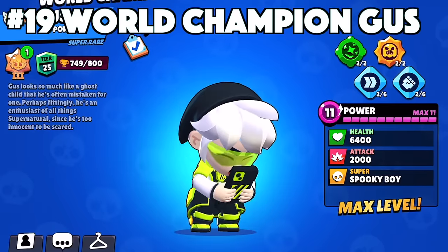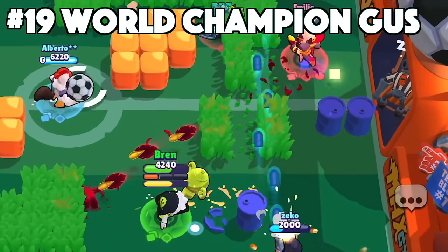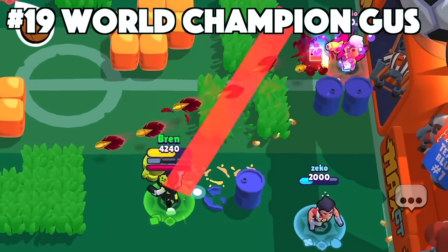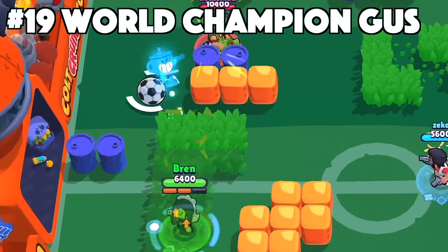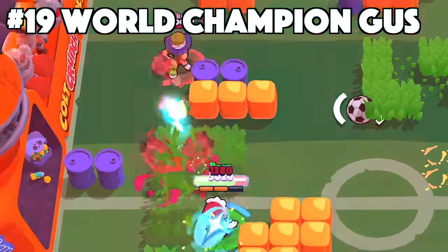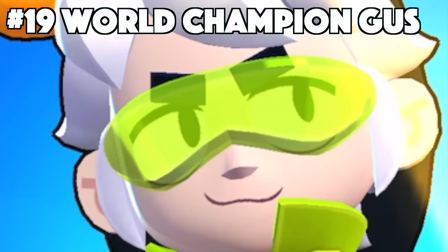The best skin for Gus is going to be World Champion Gus. World Champion Gus is another no-doubter, being the only epic Gus skin and also being one of the four Brawl Stars Championship skins, which makes it really exclusive. It's got the custom effects, animations, and texture, along with the cool Championship trophy projection coming out of his phone. Brownie points for making his crown out of balloons too. Well played, Supercell.